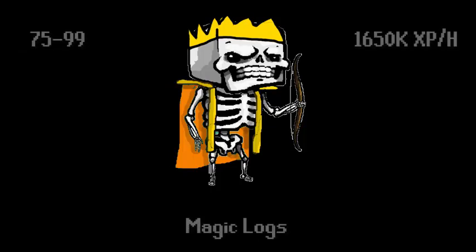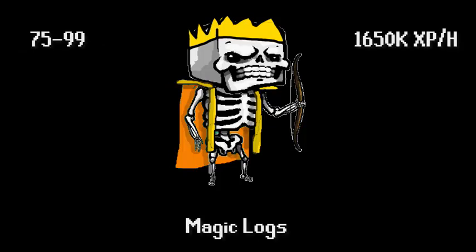But if you really want the best experience per hour, starting at level 75 you can also do magic logs. This is 1.6 million experience an hour or even more — if you really optimize it you can get over 1.65 million experience an hour, which is great.